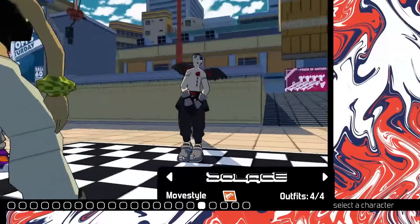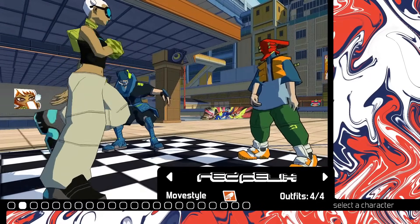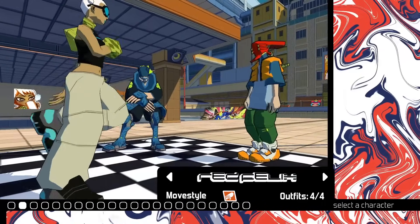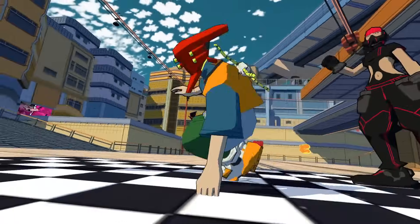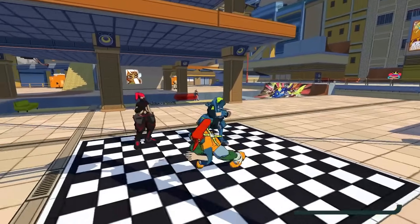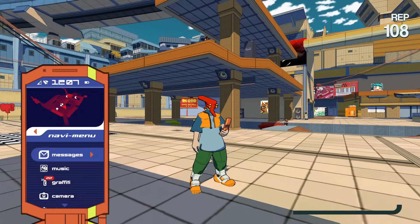If you scroll through the character select screen, you can actually see that they added Red Felix into the roster. Red Felix was not playable in the previous patches, but now they actually added him into the cypher roster and you can actually play as him, which is really cool. It felt kind of weird that we couldn't play him before, especially after the end of the story, but now we can just play as Red Felix.